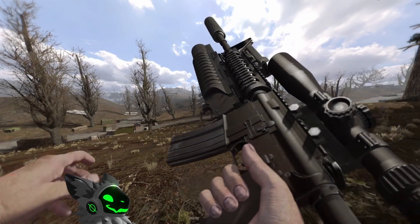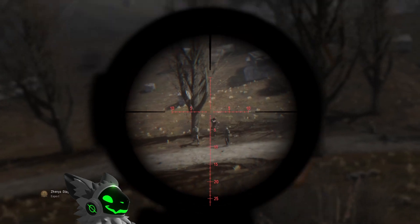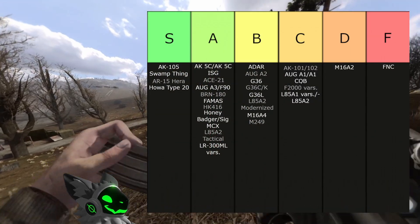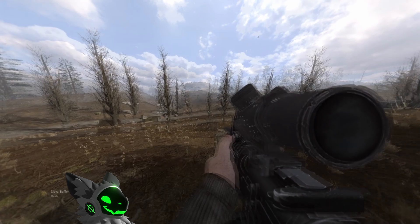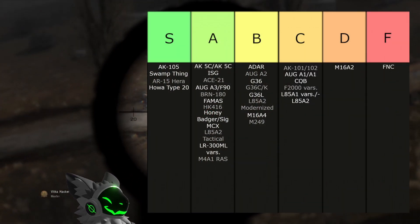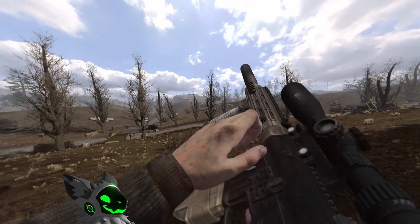Next up is a couple of M4 variants, starting with the M4A1 RAS. This is a typical gun with good scopes, fire rate, accuracy, and recoil, but could have a bigger magazine size than 30, so we'll put it into A tier. The M4 Butcher however solves this issue by having a 60-round magazine. Not only that, but it also comes with a 45-degree sight and a very high fire rate. This is another S tier weapon.